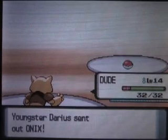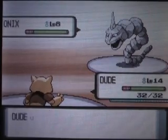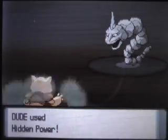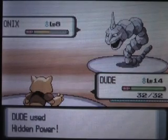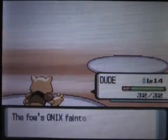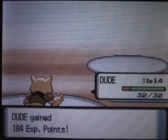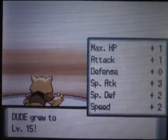And then Onyx — same team setup for practically every trainer you fight in Oreburgh: Geodude and Onyx, except for that one guy in the mine that had Machop. Now Onyx is gone — finally. And leveled up again. Abra is pretty easy to level up.